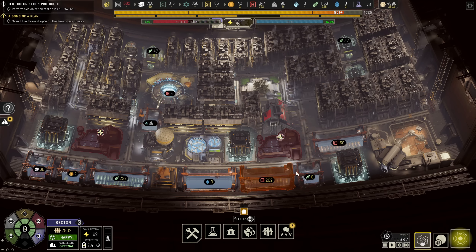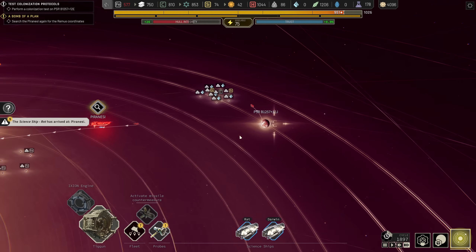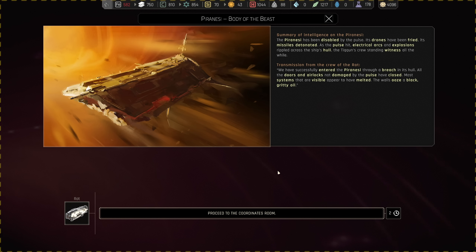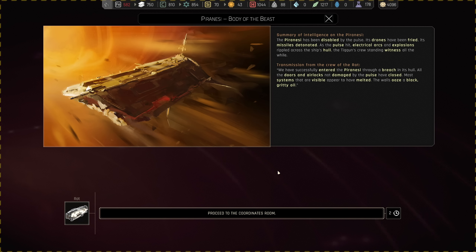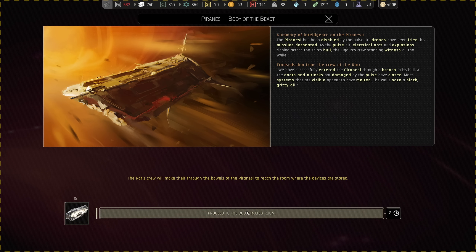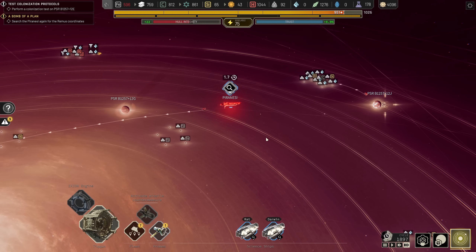Very good. Trust is good. Integrity is good. The Piranesi has been disabled by the pulse — its drones have been fried, its missiles detonated. As the pulse hit, electrical arcs and explosions rippled across the ship's hull, the tycoon's crew standing witness all the while. We've successfully entered the Piranesi through the breach in the hull. All the doors and airlocks not damaged by the pulse have closed; most visible systems appear to have melted. The walls ooze a black, gritty oil. Just make sure we get the location of Remus, right? Because then we can go there and bring all of our 4,096 people to their new home.